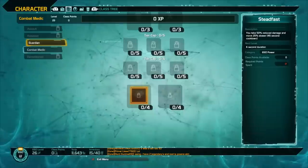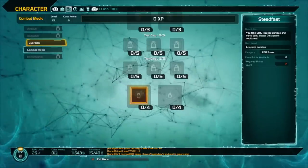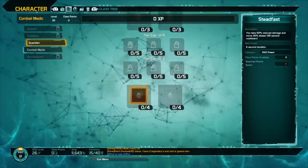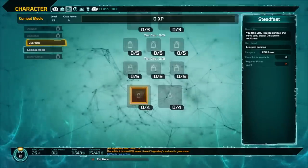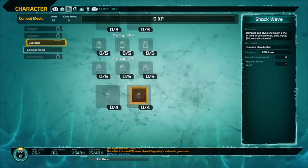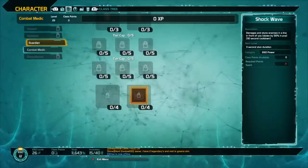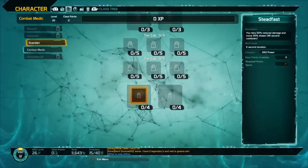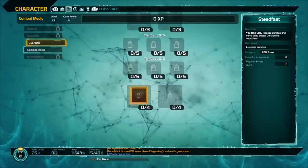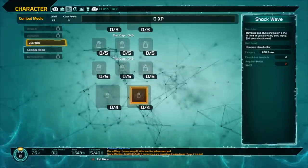The last two abilities are Steadfast and Shockwave. Steadfast gives you 50% reduced damage but you move 25% slower, with a 45 second cooldown — great for tanks since you don't need to move much. You can taunt enemies and then pop Steadfast to absorb all the damage. Shockwave damages and stuns enemies in a line in front of you, slowing by 50% in PvP — good for DPS-focused Guardians and PvP modes like control.